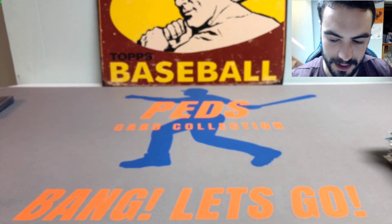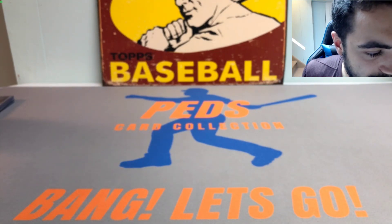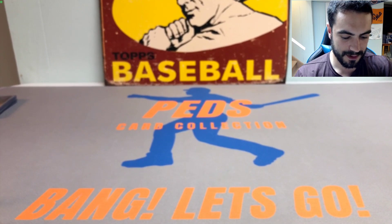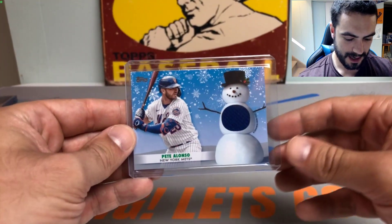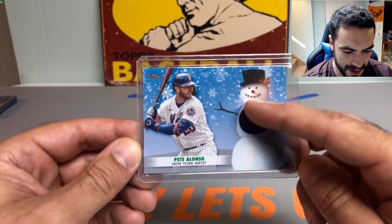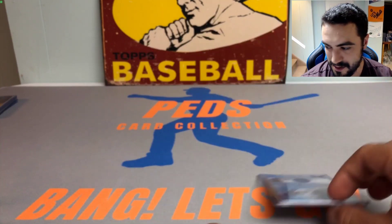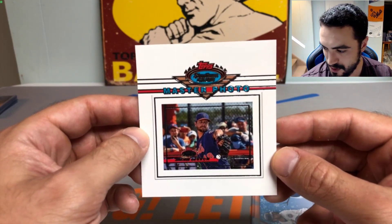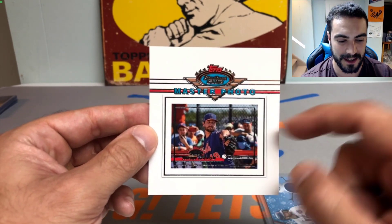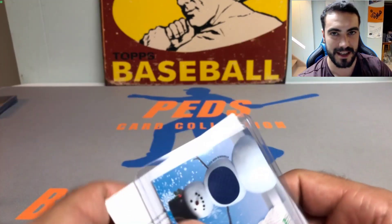Done with the card store pickup, now showing some mail, trades, and everything in between. I got a really nice note from subscriber Steven Cone, who was kind enough to send me a beautiful Topps Holiday Pete Alonso relic card — player-worn memorabilia in the snowman design with a patch from his jersey in royal blue. Didn't have this one, thanks so much Steven! He also sent a sweet Topps Stadium Club master photo of Jacob deGrom — looks like spring training, you can tell by the fans behind the wired fence. Really appreciate it, Steven.